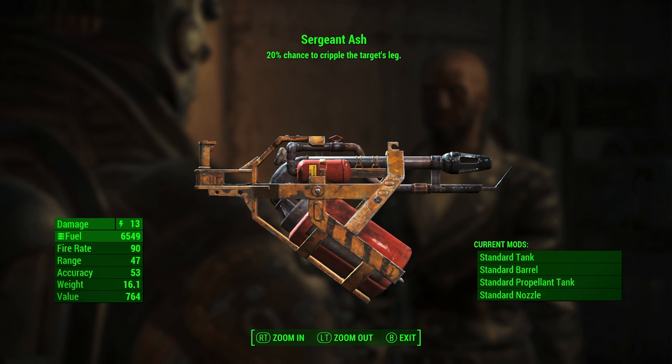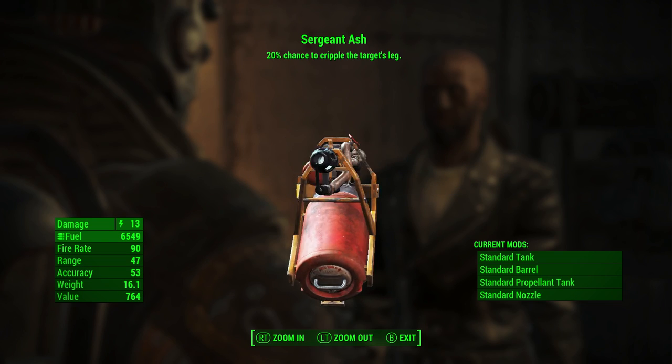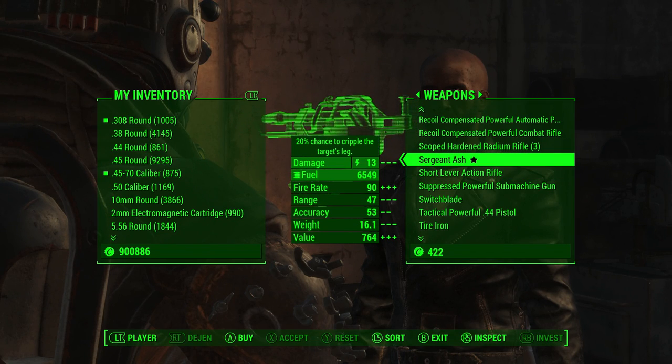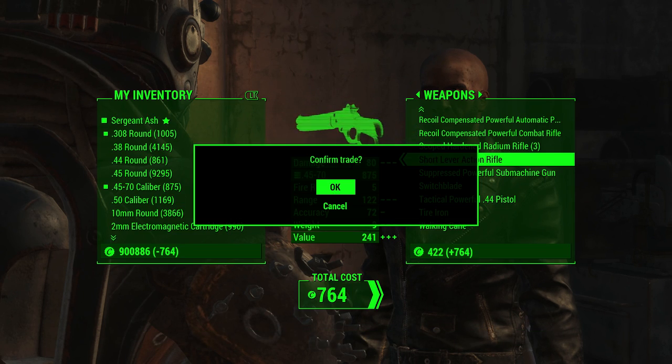Weight is 16.1, and the value — which is what you'll be spending to get this gun from him — is 764. In the bottom right corner you can see the four current mods: standard tank, standard barrel, standard propellant tank, and standard nozzle. Of course you'll have a handful of different mods you can swap out for this gun, but that's what it starts with.